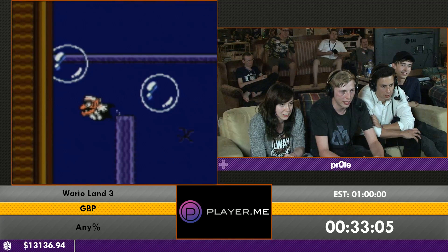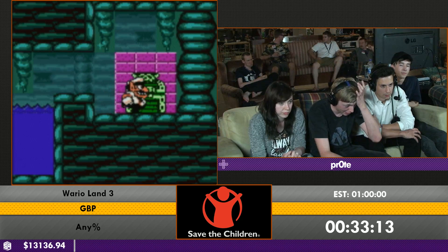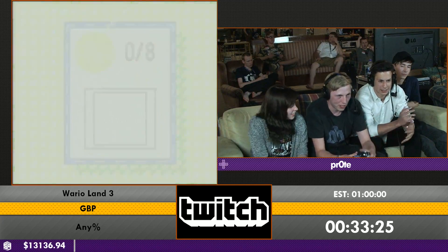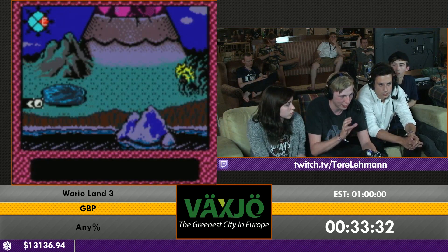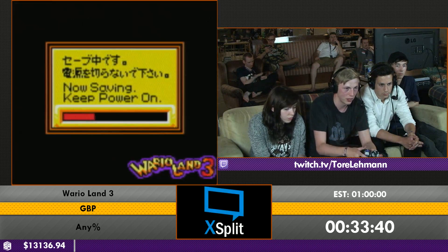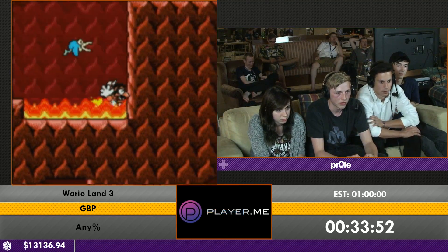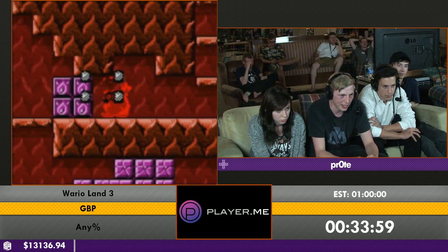Gotta watch out because that bubble sometimes comes early depending on movement. Not only does he have to turn around on the perfect frame, he also has to press the opposite direction and pause at the same time. What he's actually doing is making Wario turn back and then one frame after pressing pause, then unpausing and pressing back against the wall again to clip in and then turn around to stay inside the wall.